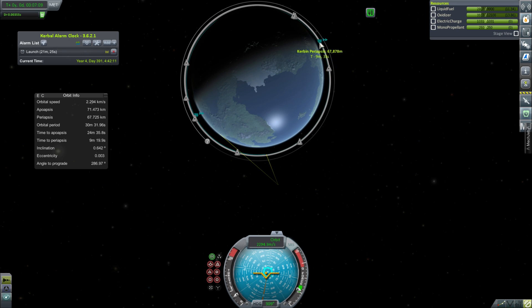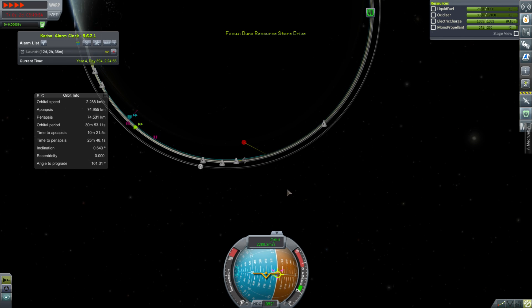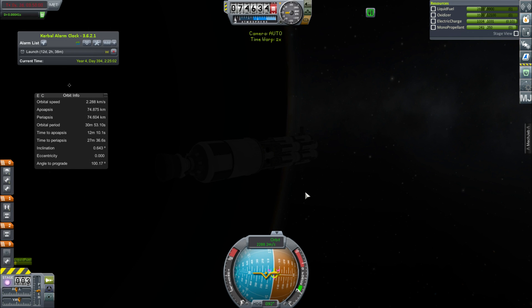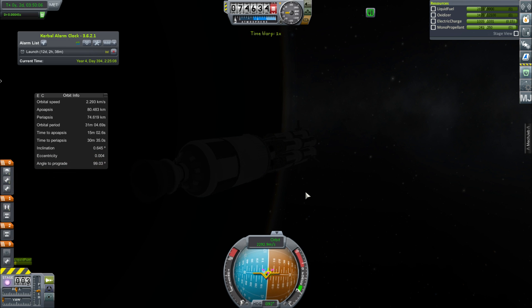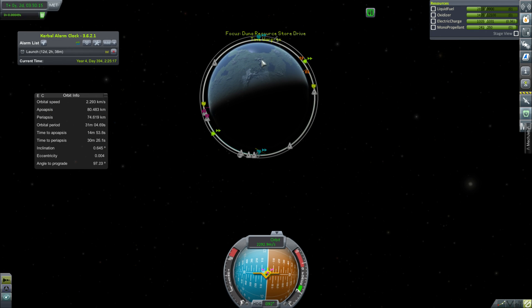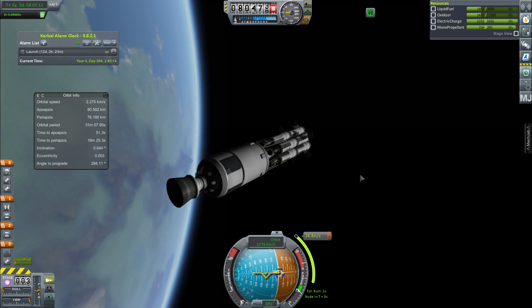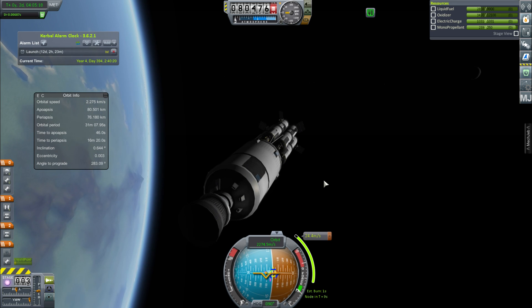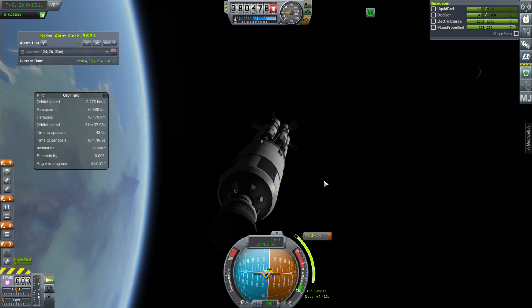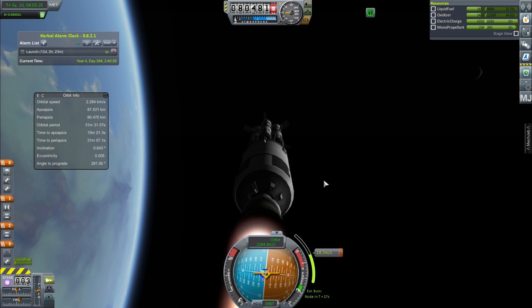Back in orbit, I realized I was targeting the wrong thing and launched on the exact wrong side of the orbit to meet with the station. So we need to burn radially to pull up the periapsis and drop the apoapsis to get into a safe orbit. After a lot of time warping, we get to the right place.